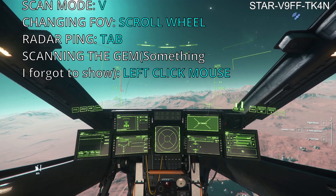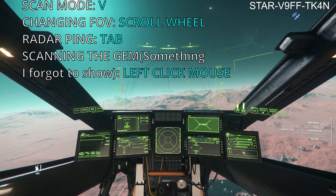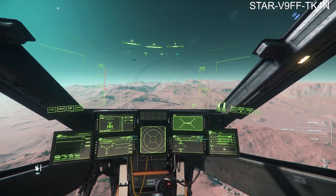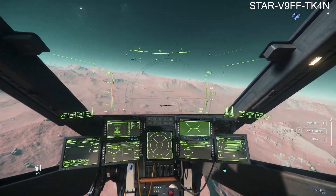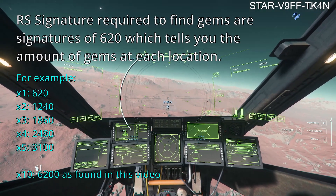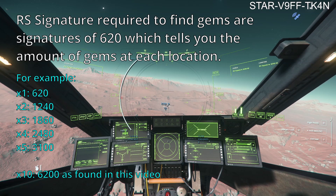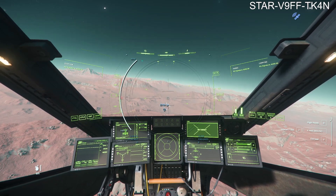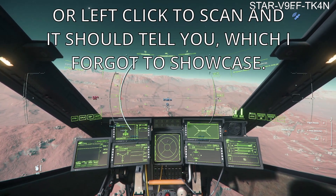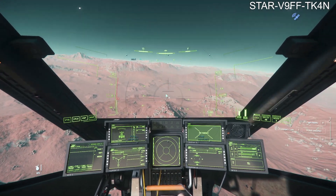The next step is to push V on your keyboard — that will bring up a scanner. Then scroll up on your mouse to set it to 180 and you can scan everything in front of you. Then push Tab on the keyboard and it will send out a ping. We've already found something 2,190 metres away. This is an RS signature of 6,200 — it's a multiple of 620, so 10 times 620 is 6,200. This is basically gems, this is what you want. You can zoom in to 2 degrees and ping again, and it will show you a little tiny cluster there.